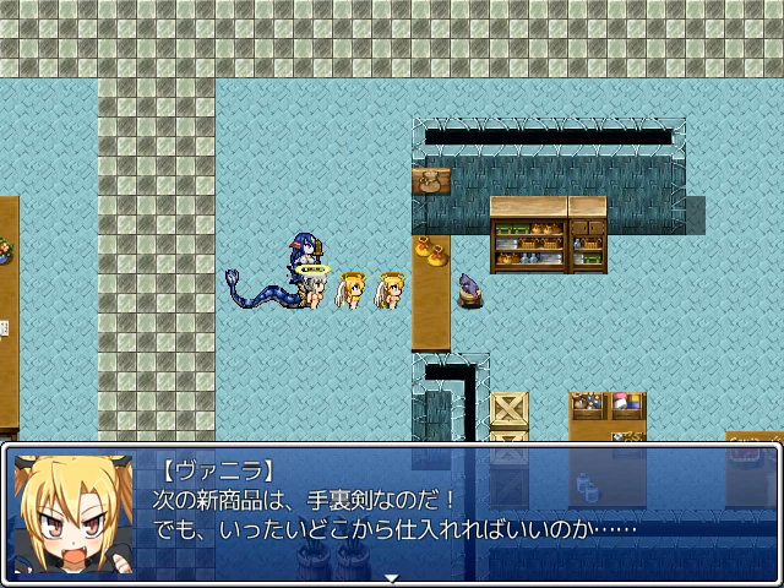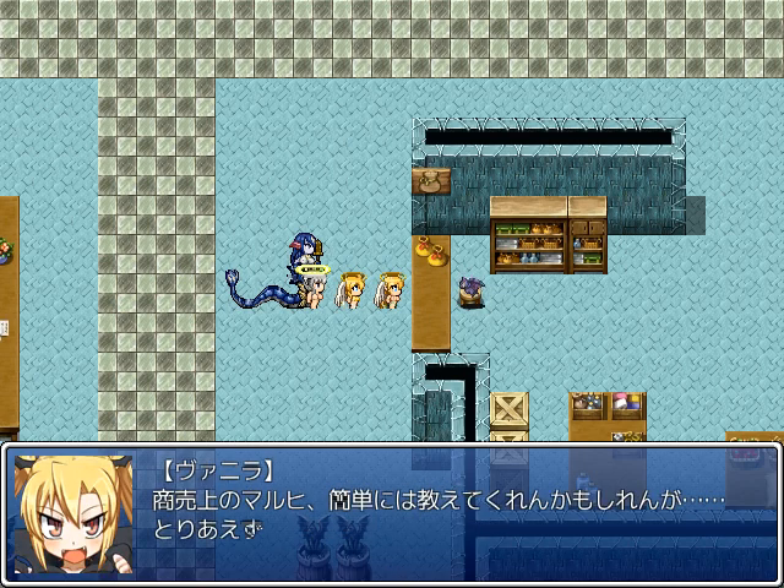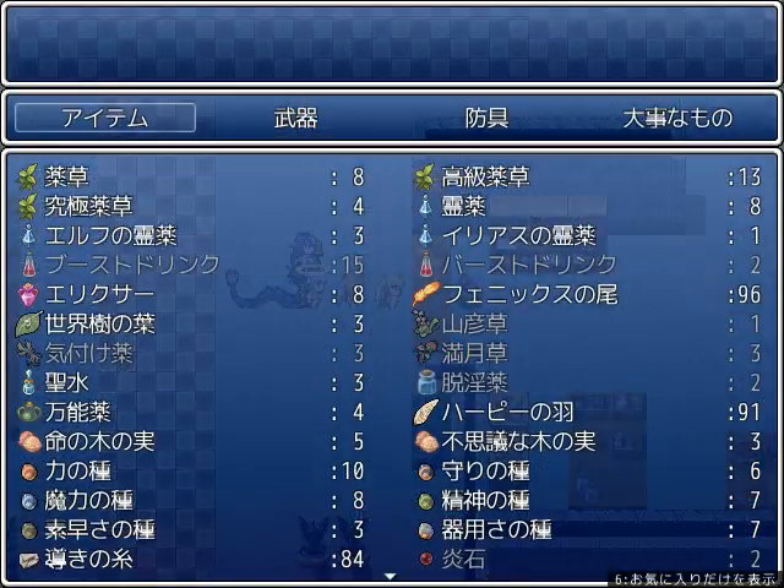Next up is the Shuriken. But where can we get it? It seems like it was being sold in Elias Port. We don't know if they will actually give it to us, but let's go talk to them.